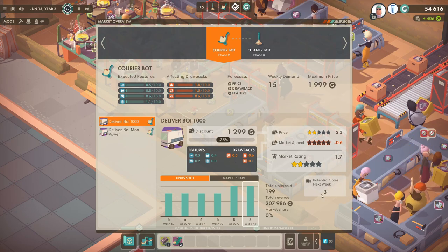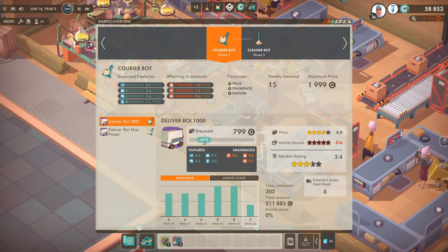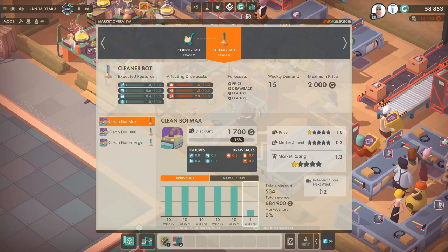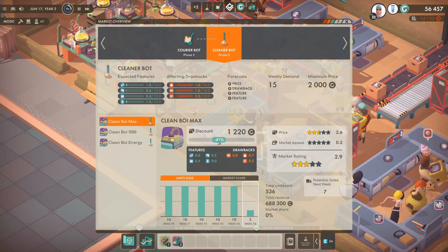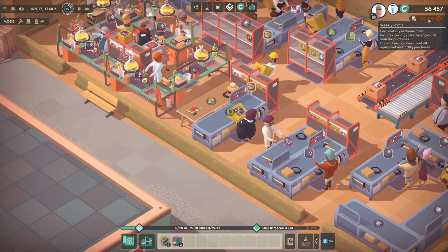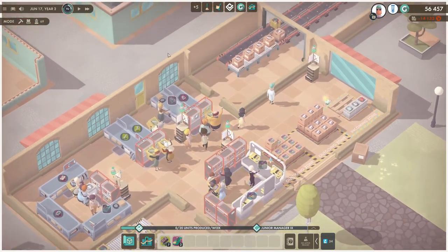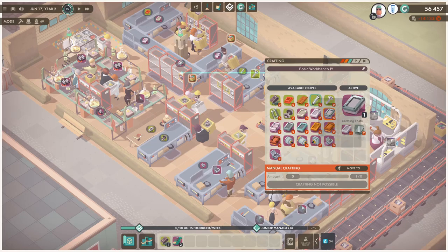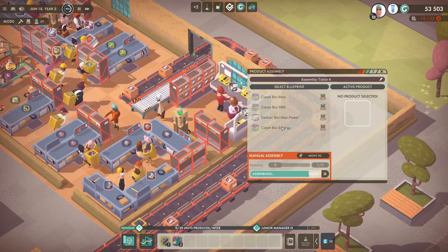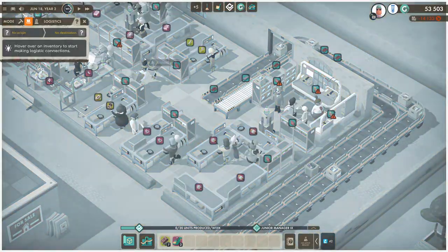The market phases have increased now. The Deliver Boy 1000's potential sales are now three, which is awful. Let's drop the price to 65 — we're probably not making a profit on that but that's fine. The Clean Boy Max, our high seller, is now at only two potential sales, so let's do minus 40 on that. We're in the red massively now, however we have our brand new designs which is what we like. We're going to change this assembly to produce the Deliver Boy Max Power with batteries coming from there.